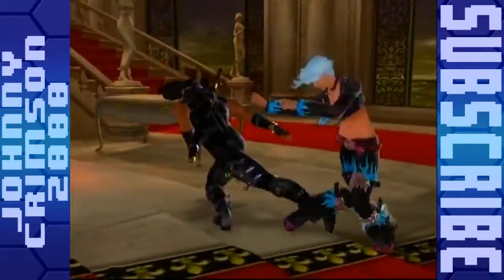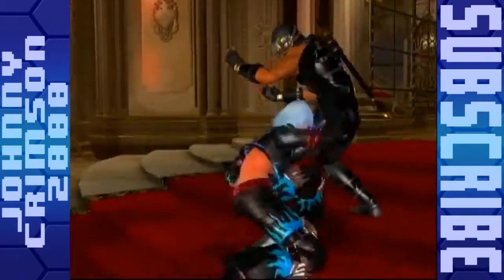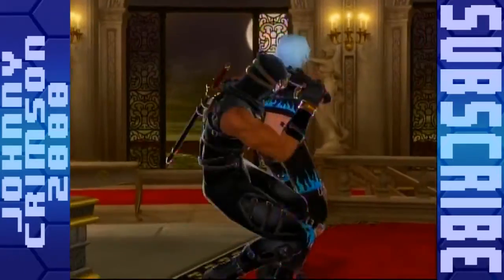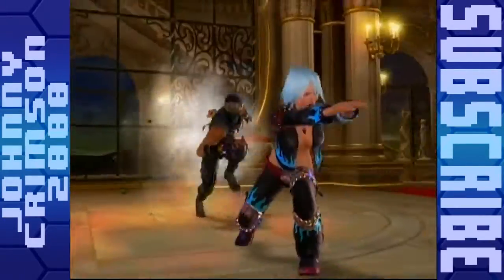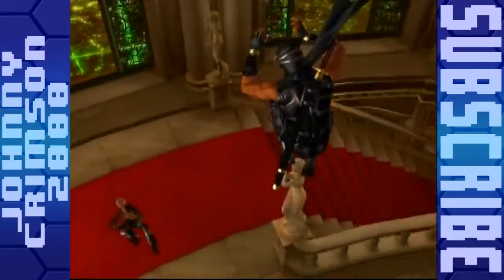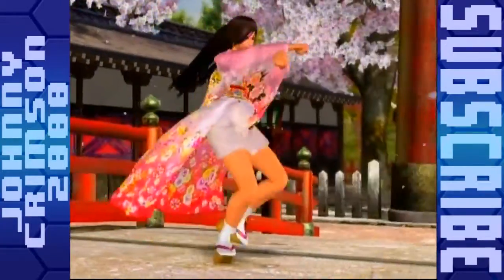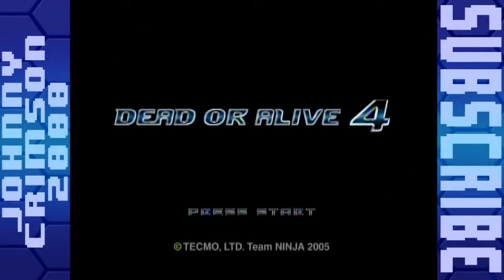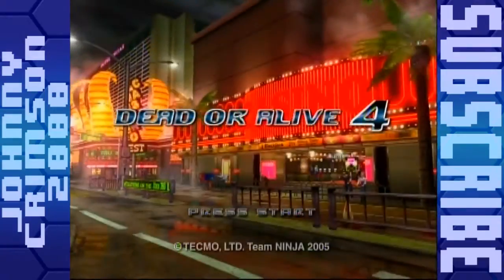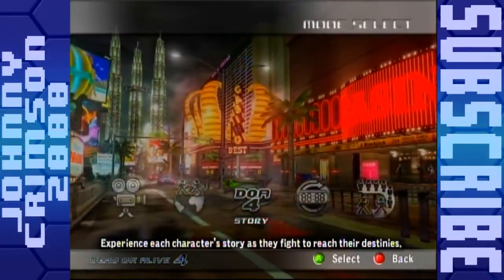We've moved on to the 360, so we have much better visuals. They still look somewhat similar to Dead or Alive Ultimate, but obviously they're in HD — a lot more crisp and a little more flashy. The shading shows off some nice polish, especially on Hayabusa's outfit. For the most part though, it's the same Dead or Alive series. Here we see the nice little Las Vegas themed background, and we are going to go to Dead or Alive 4 story mode.